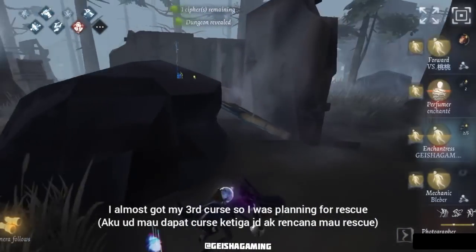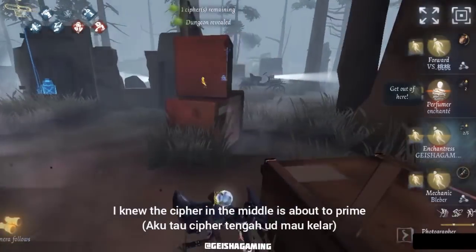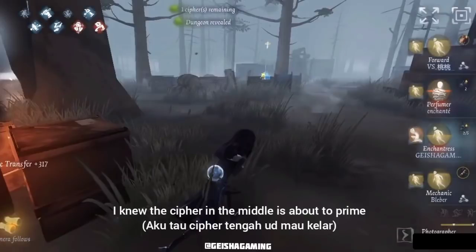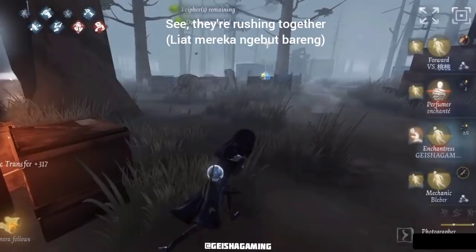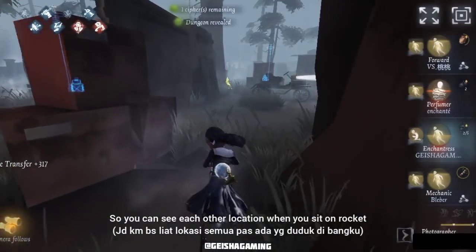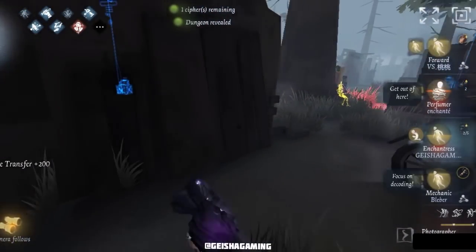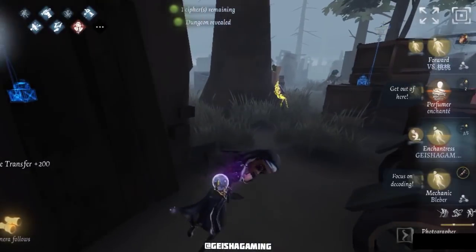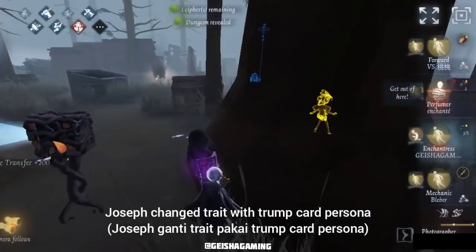I almost got my third curse, so I was planning a rescue because I knew Forward and Mechanic Blubber are doing the other cypher machine. Always bring Distress especially if you are playing solo or duo so you can see each other's location when sitting on the rocket chair. I got my third curse already — I'm trying to rescue but Joseph changed rate with trump card persona.